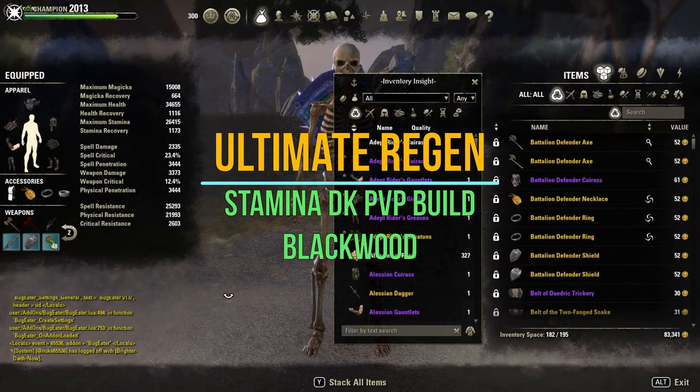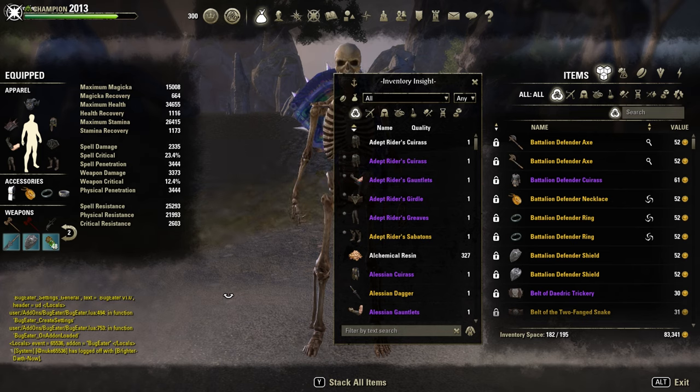Welcome back guys to another PvP build for the Blackwood chapter, back on my stamina Dragonknight, but this time with an ulti regen build.